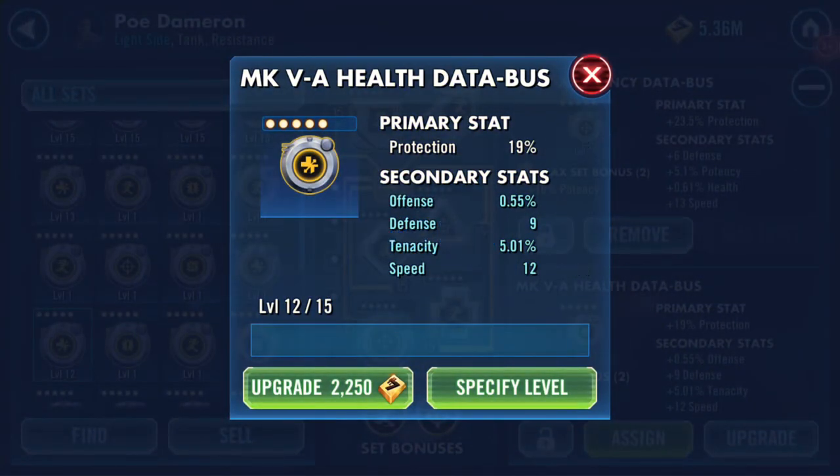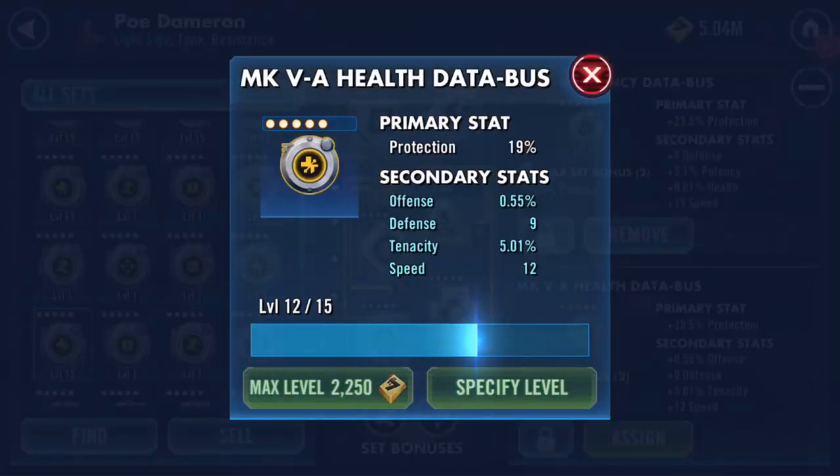So now we're looking at a mod that I'm liking — it's got 12 speed, 5% tenacity, defense of 9, and a little bit of offense. We'll max it out. There is my mark 5 data bus where tenacity and speed turned twice each — lovely. Thank you for watching.